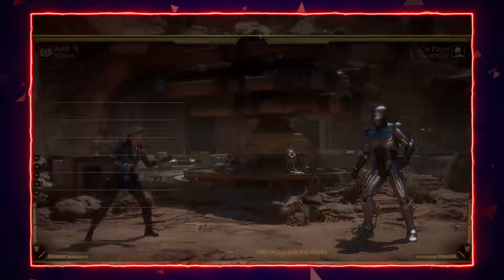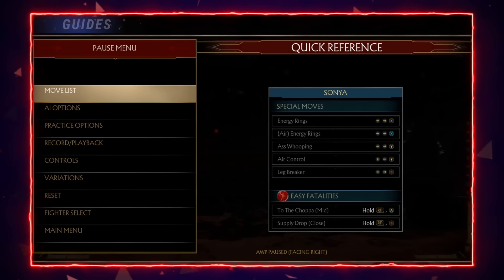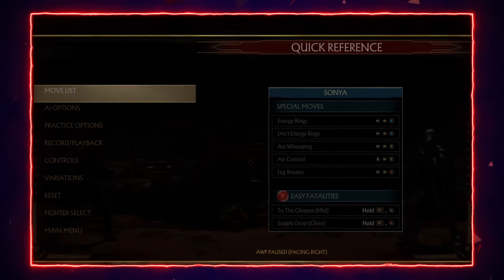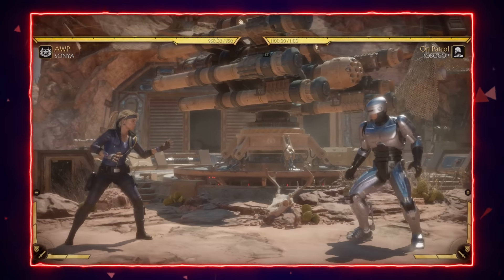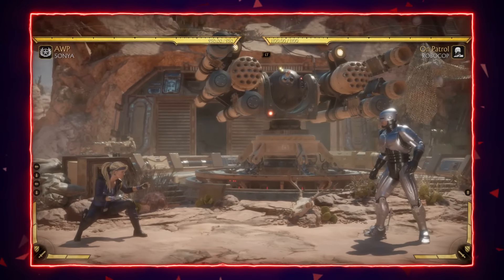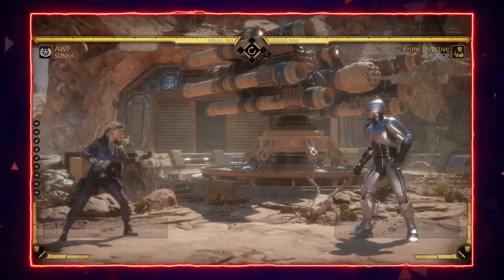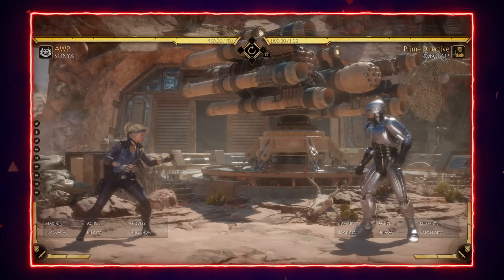Sonya's main tool from far away is her energy ring. It can be amplified for a follow-up and is great for slowing down the pace of the game. However, unless you amplify the move and both projectiles hit, Sonya loses every projectile trade in the game with the exception of Cassie Cage's low gunshot. Her projectile deals 60 damage — a normal amount — but Sonya only has 950 health, so if she trades with a character who has the same damage projectile but more health, the projectile takes a larger chunk of Sonya's health bar, as I'll show here with Robocop set to play back.